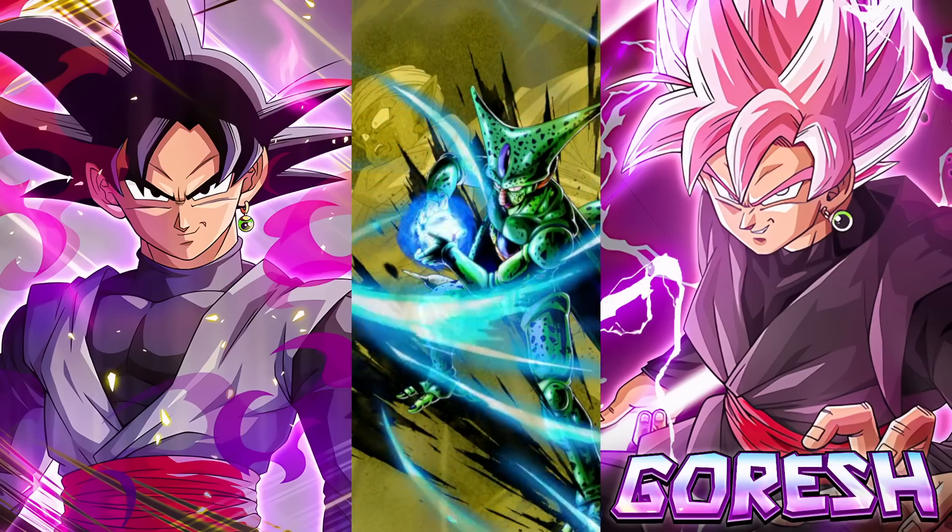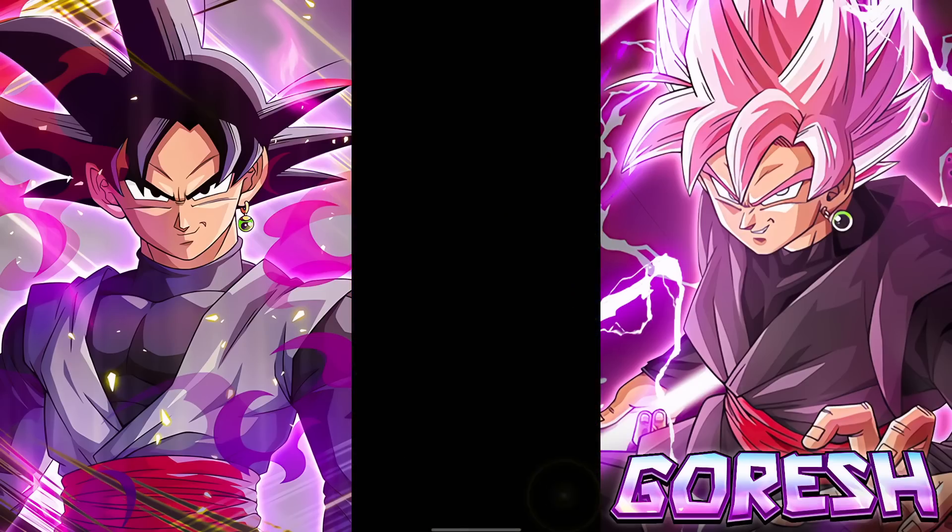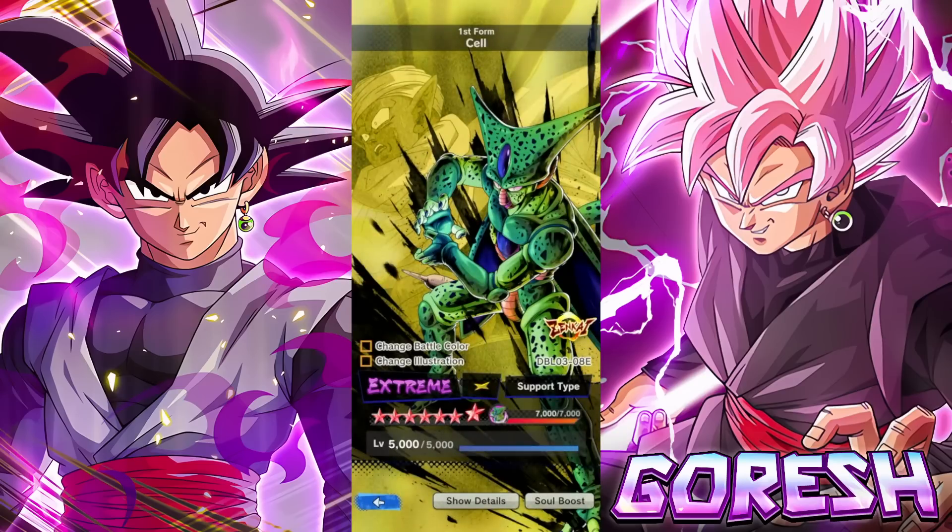Hey guys, today we're taking a look at 14-star Zenkai 7 EX First Form Cell. This is the first EX Zenkai awakening we've gotten in a while — I believe the last one was EX Evil Boo, the blue Boo, and before him EX Red 17. It's not too often we get EX Zenkai characters, but when we do it's pretty cool because there are a lot of missions for extra resources, crystal stuff like that — more stuff to do in the game.